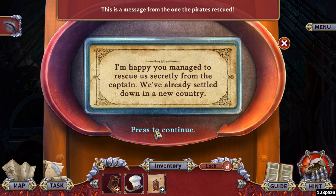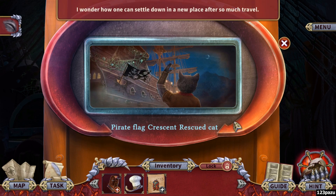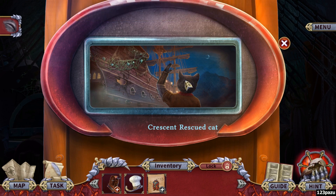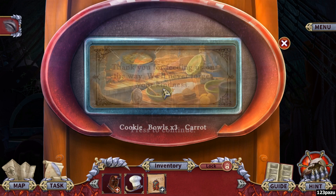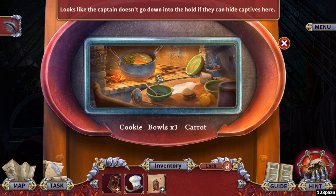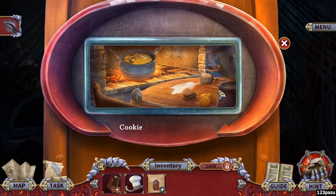I'm happy — they managed to rescue us secretly from the captain. We have already settled down in the new country. So this is a message from the ones the pirates rescued. Pirate flag, crescent, rescue cats. Thank you for feeding us on the way — we'll never forget your kindness. So these are good pirates, guys! Looks like the captain doesn't go down into the hold if they can hide captives here. These are good pirates.